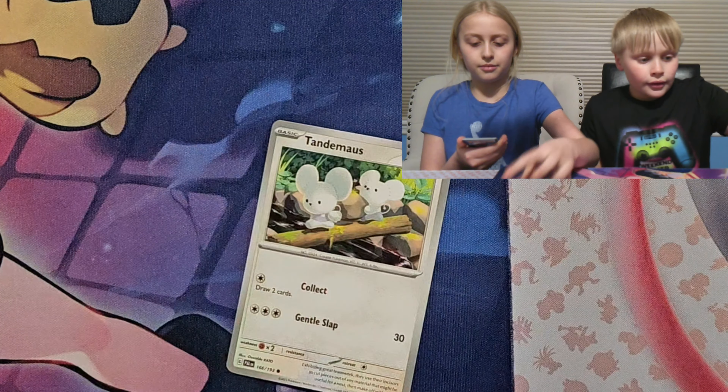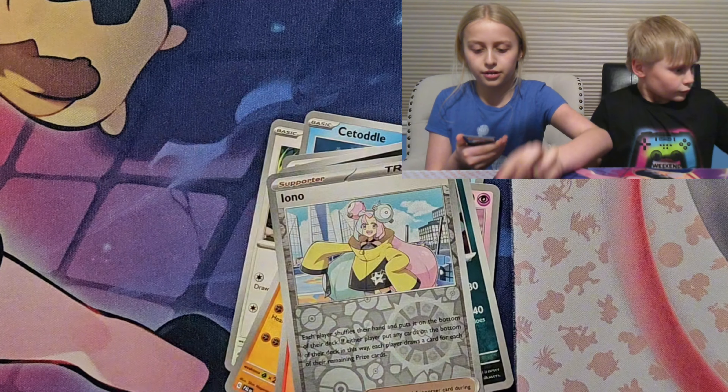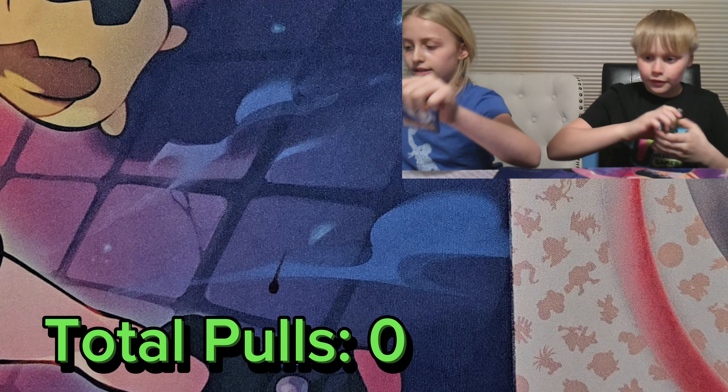Water Energy, Snubbull, Capsakid, Drillbur, Chu-Chu, Gumshoos, Pupitar, Toxicroak, Stoutland, Togepi, and a Dark Ring. There you go.